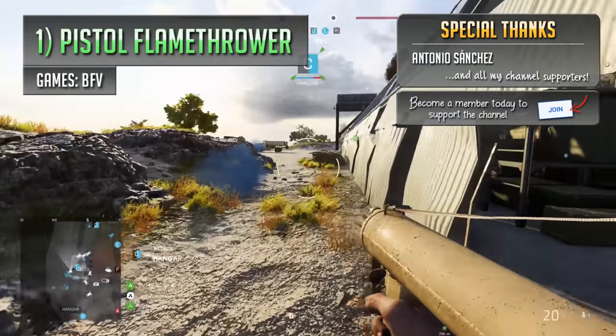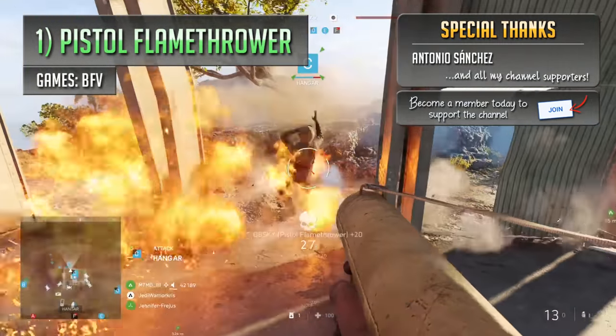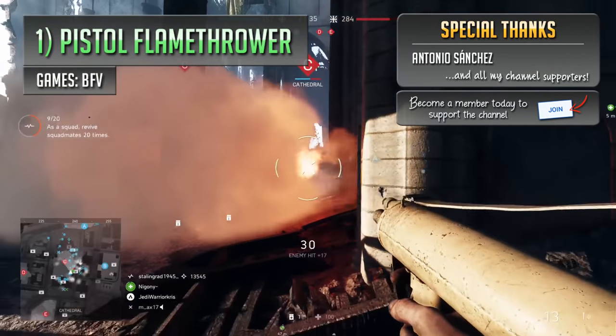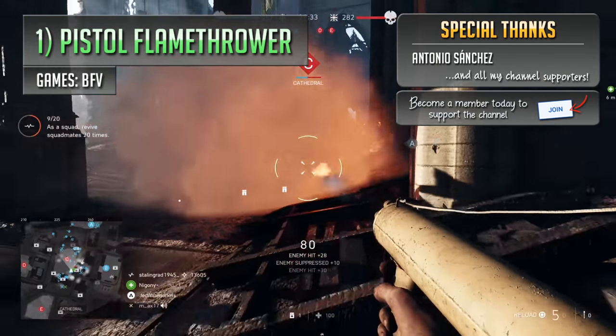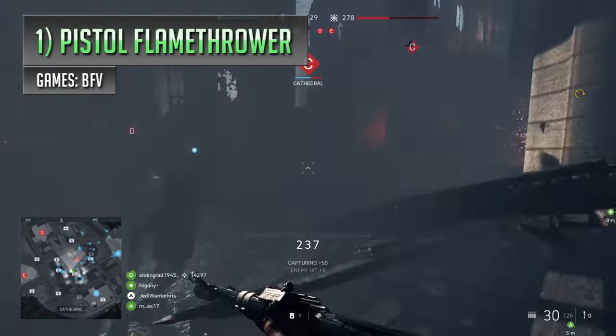The pistol flamethrower is definitely one of the strangest things you'll be able to use in a Battlefield game, down to its design and down to how unique it is. There's no other gadget quite like it, essentially being a disposable, single-use weapon in real life, and so it makes its way to number one on the list.